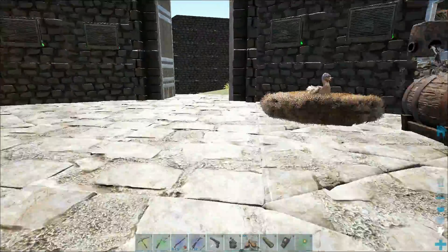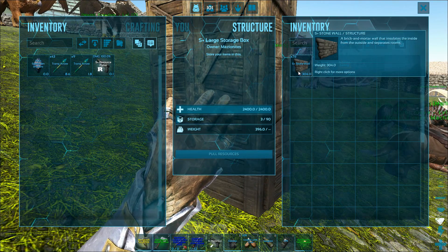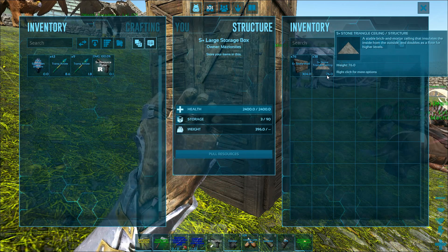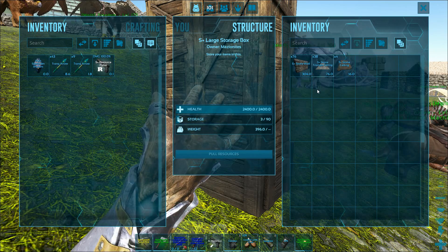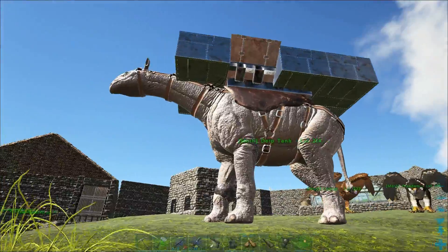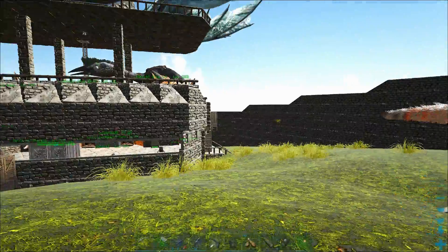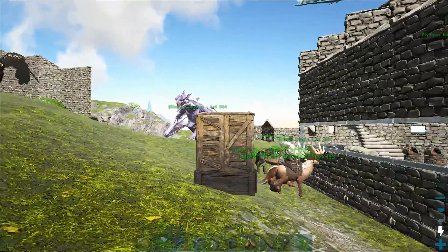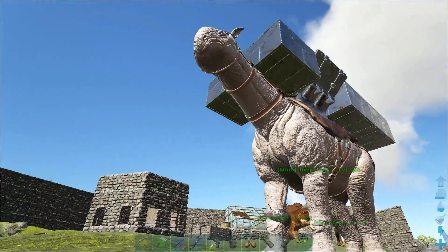I went ahead and counted — we've got 76 walls, 38 of something, eight S+ triangle stone ceilings, and four stone ceilings. So what we're going to do is make all this stuff metal, then do more designing with stone, so that way we're not wasting metal and cementing paste on a vanilla-type server. We can design with something more abundant, get the derp tank back to where it was in metal form, and then continue designing.